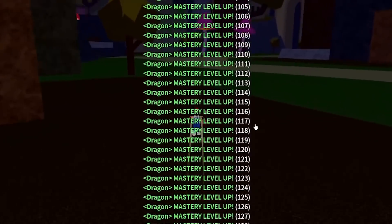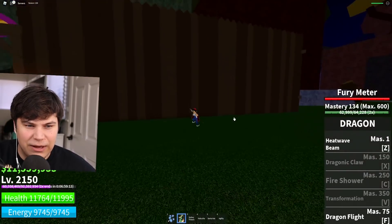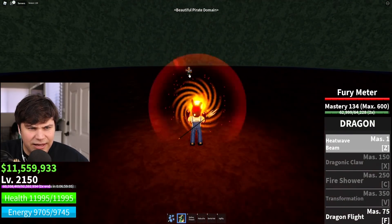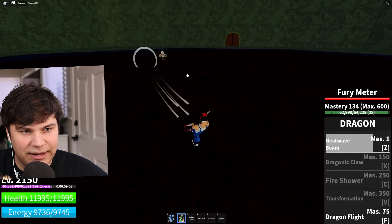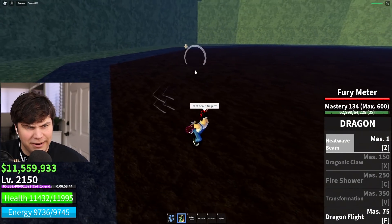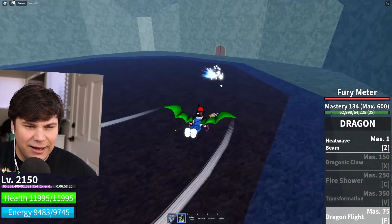I really need that second ability but we didn't quite get it yet. Let's continue on our journey to get the most powerful fighting style. I'm heading inside — oh, that little idiot, let's kill her! Oh my god, that has a lot of knockback. I have a really good ranged attack so I'm not too scared.